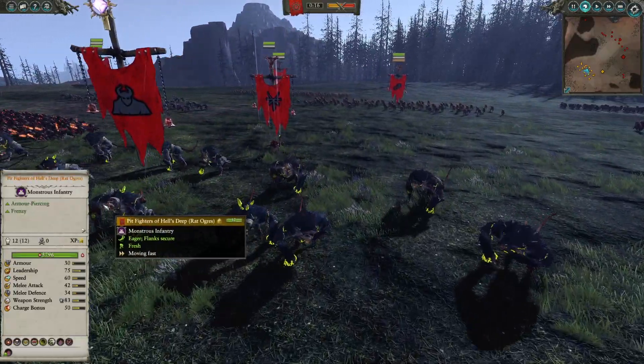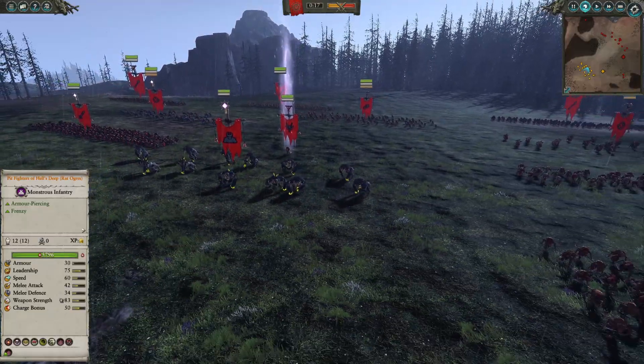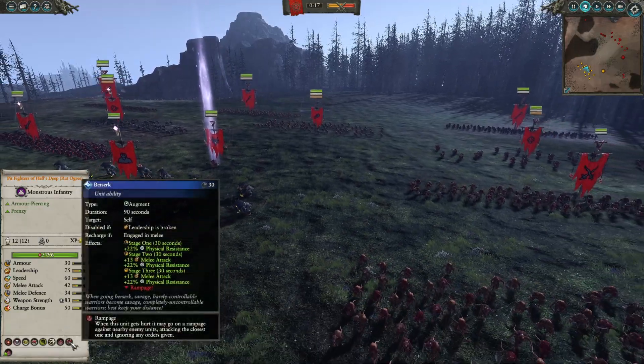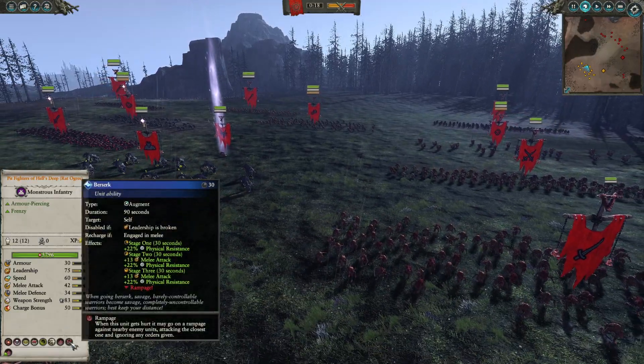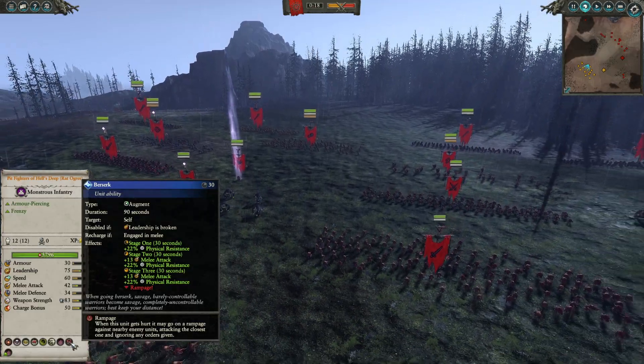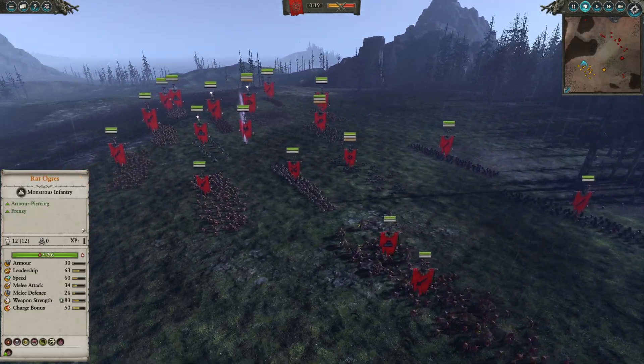The Pit Fighters of Hell's Deep have Berserk, much like the Norskin Berserkers. They get a nice boost throughout the fight as long as they are engaged, and eventually go berserk. At stage one they get plus 22% physical resist, stage two gives plus 13 melee attack, and at stage three they rampage — a downside, but they get some nice stats along the way.